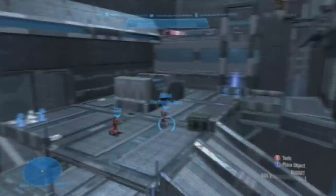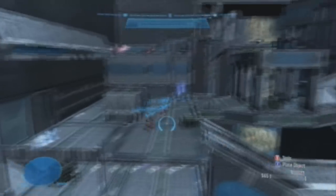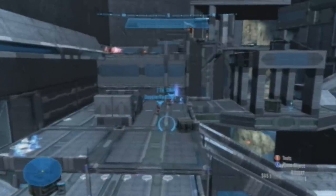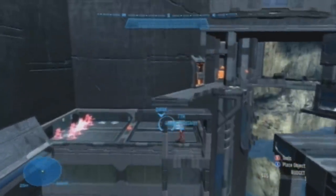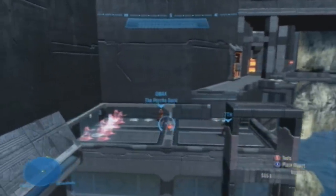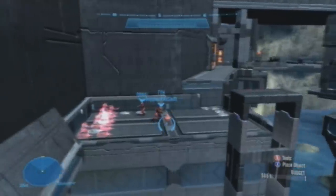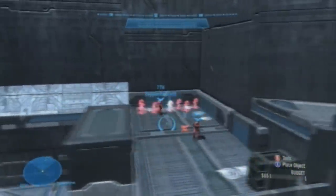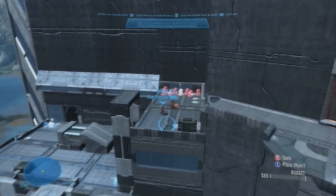This is kind of a large common area on the map — a lot of paths flow into this area. This area is where the team will spawn in symmetrical games like Team Slayer, whereas in flag they'll spawn up at the top, while blue will spawn at the bottom. Blue team spawns directly across from red in symmetrical games.